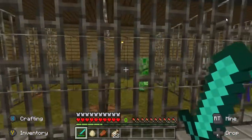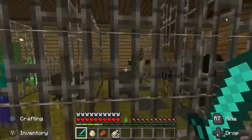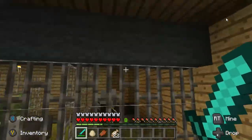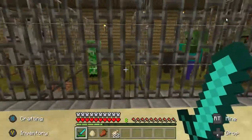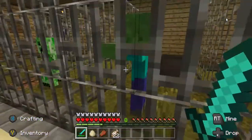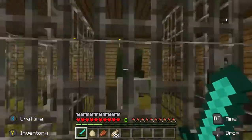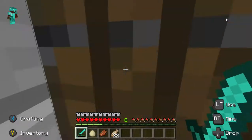It's got a witch, a skeleton, creeper, zombie, zombie villager, and a Vindicator and an Evoker. The Vindicator and the Evoker were spawned in unnaturally. I caught the skeleton and I caught the zombie. I spawned a villager and let a zombie eat him, so I made the zombie villager. So yeah, I kinda cheated, but doesn't really matter.